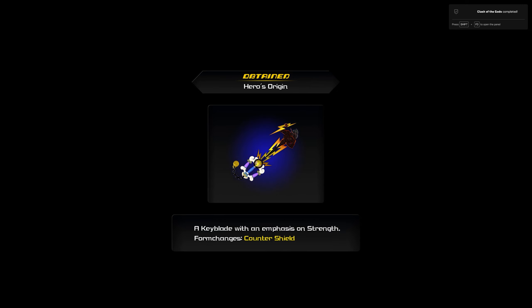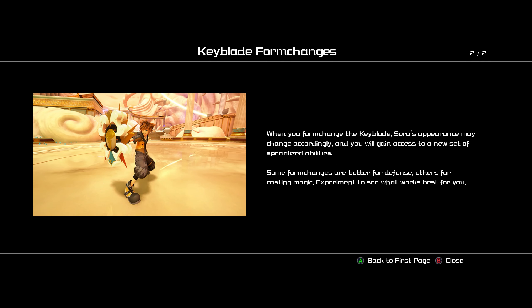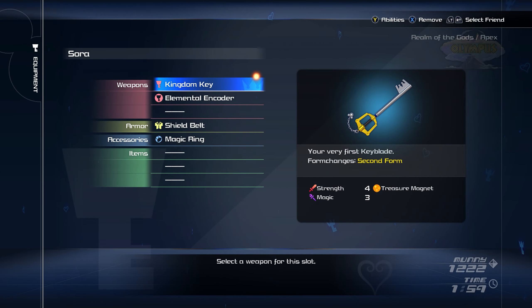Hero's Origin - keyblade form changes. Each keyblade has its own unique form change that will gain access to different combos. Well, good, as long as it gets rid of that stupid arcade shooting. Yes, I know how to equip my keyblade, thank you. Hero's Origin - yes, it's also stronger.